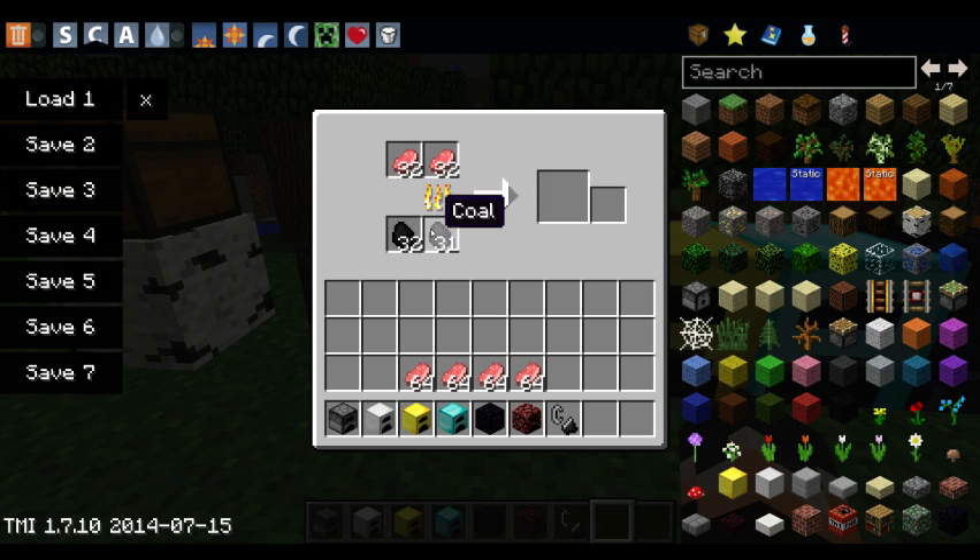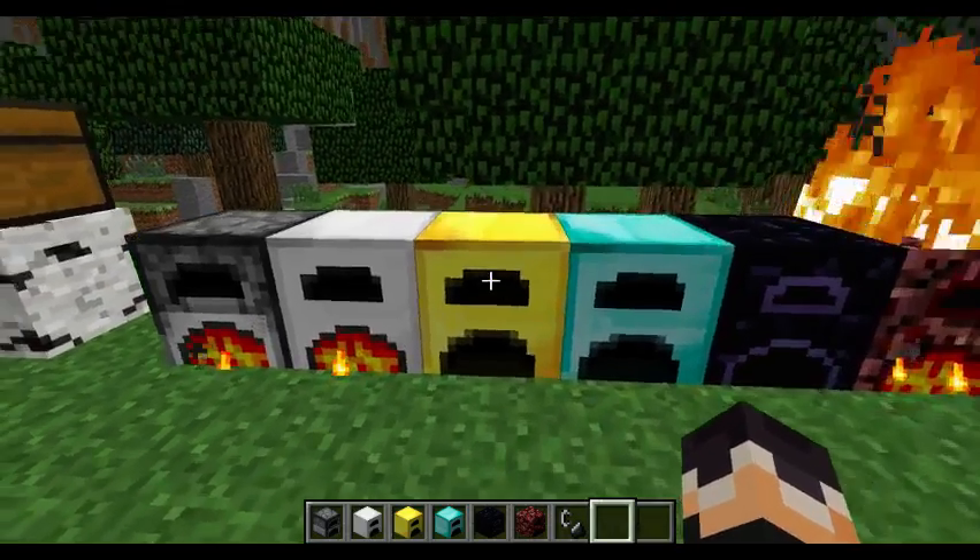Here we have the iron furnace — you can cook two of these at once. It doesn't actually cook in the second slot here, but you can store some more stuff and it's a tiny bit faster.